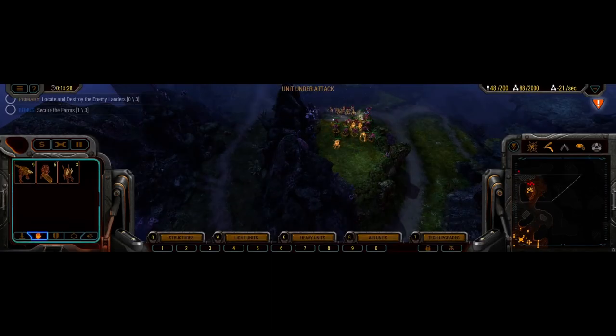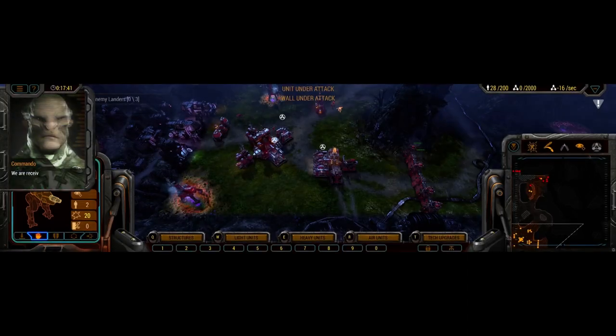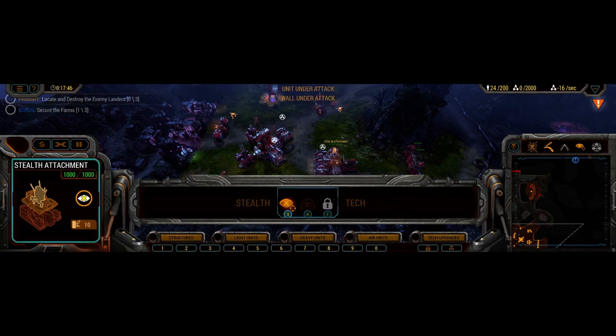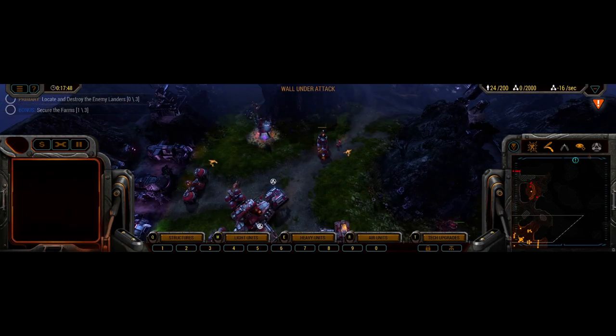Unit under attack. Trying to hold it together. Group attack confirmation. I'm in trouble. Coordinate fire. Seeker assist. Air attachment under attack. Coordinate on target. Damage is critical. Unit ready. Focus fire. We are receiving a request for aid to the north. Yeah, I would like some aid back here real quick. I'm in Troublesville here, buddy.